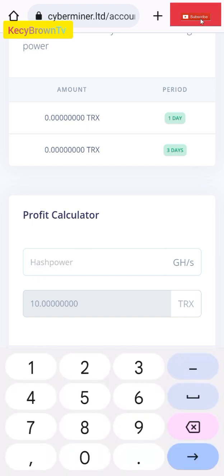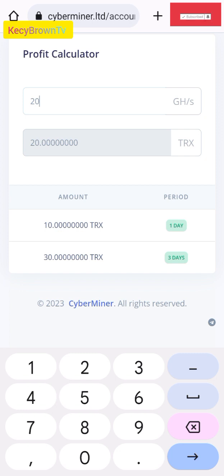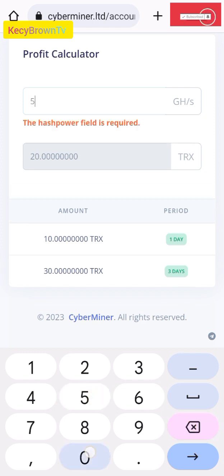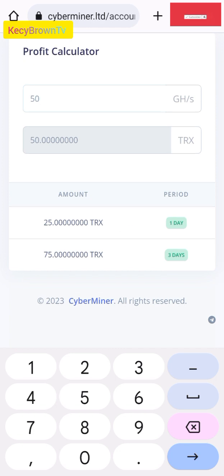If you put in 20 TRS, you'll be getting 10 the first day. In three days you'll get 30 TRS. The minimum to withdraw is 5 TRS — remember. If you deposit 50 TRS, in the first day you'll get 25, and a total of three days you'll get 75 TRS. And you can withdraw the next day, after you accumulate the minimum to withdraw.